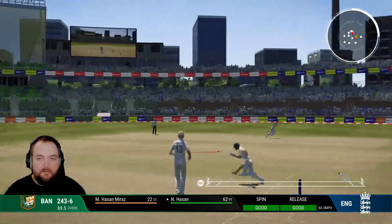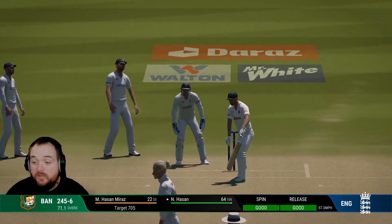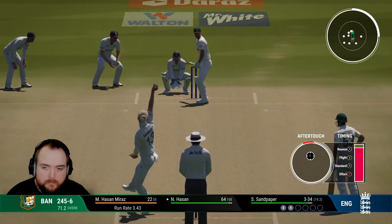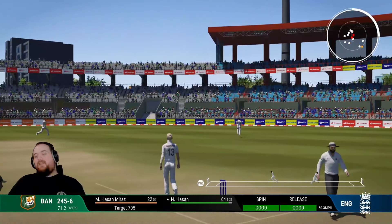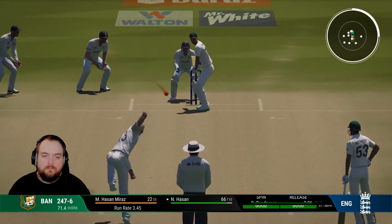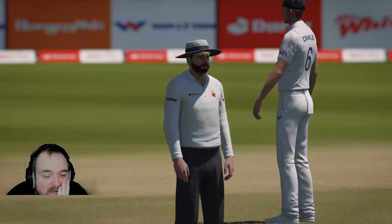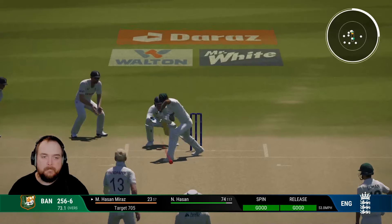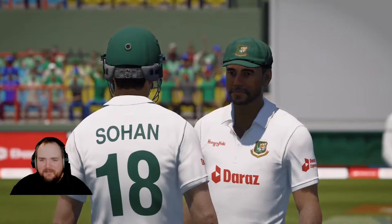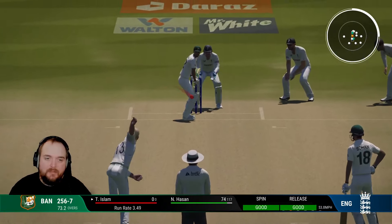We're getting into a lot of overs. Pulled off the legs and ruins my maiden once again - just getting nowhere near it. Bold now - taking like a foot outside off, get two. Again too straight, far too straight - four. Edge gone! There it is, we get the breakthrough England needed! It was looking like these two were going to bat out for a draw, but we pick up another wicket, Bangladesh 256 for seven.